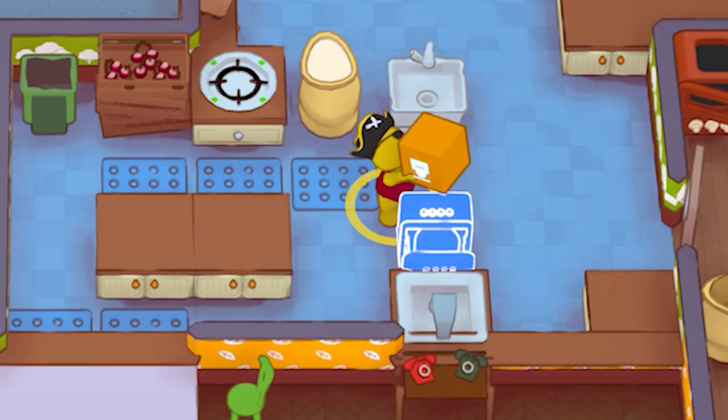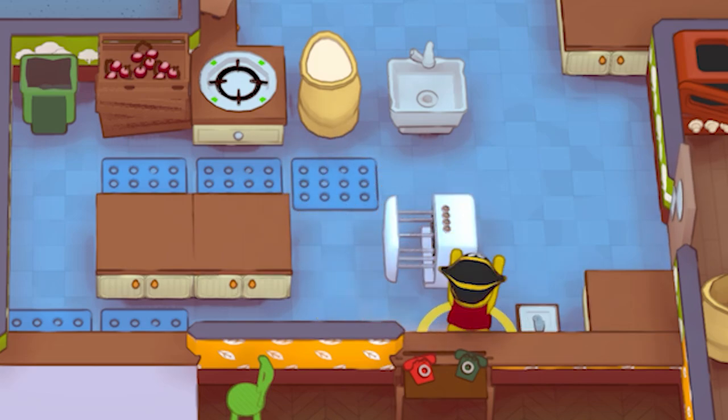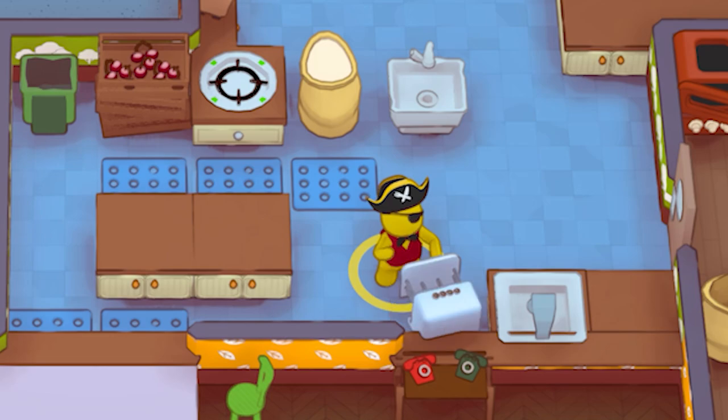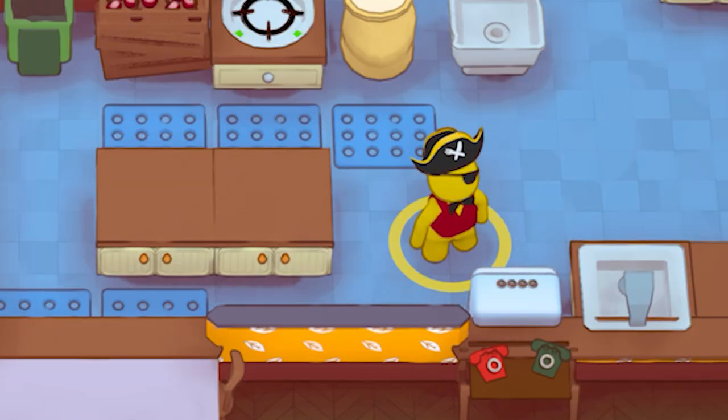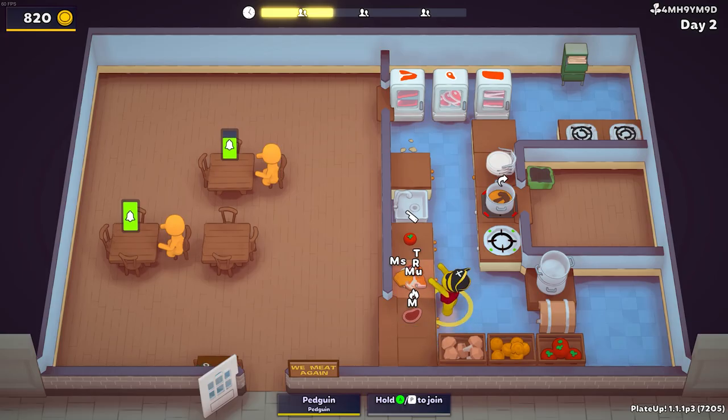Also the dishwasher has been buffed. Instead of taking 15 seconds, it only takes 10 seconds to wash those dishes. And instead of costing 100 or 120, it now costs 60 — so really affordable and actually maybe worth it now. It was really popular when the game first came out but it fell out of fashion super fast. Steak has now been updated as well.